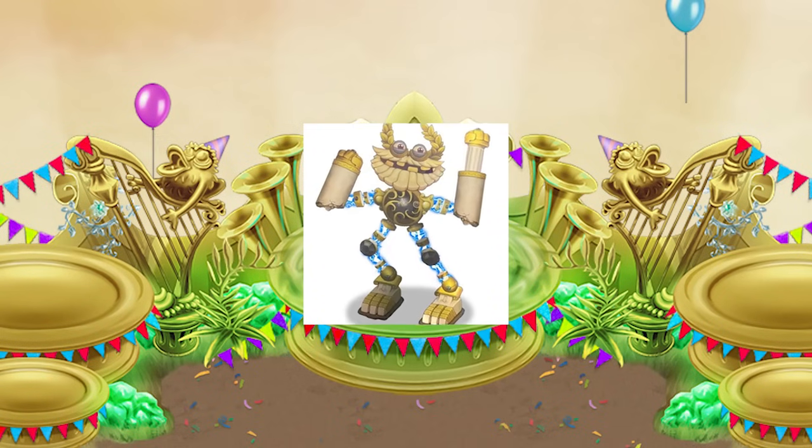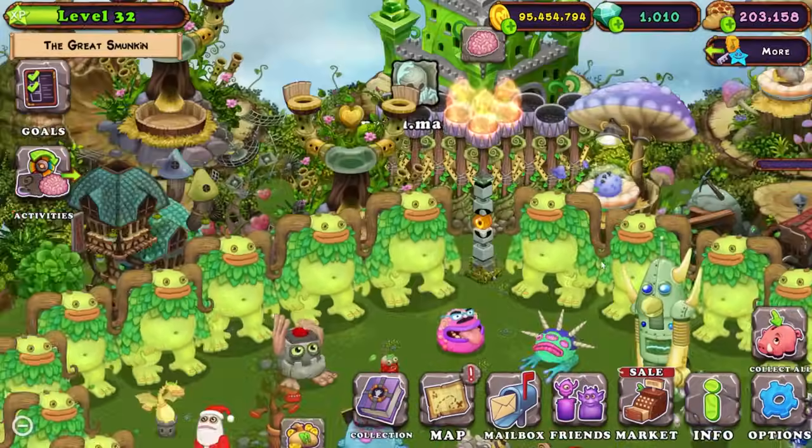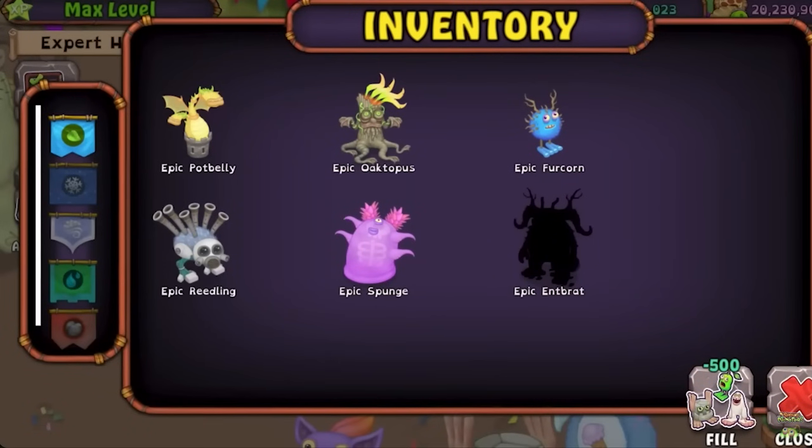Epic Warbox is coming to Gold Island. It's not even out yet, but it's not too early to prepare. They already showed what monsters we're gonna need for the first phase, and four of them are available right now during a promotion.